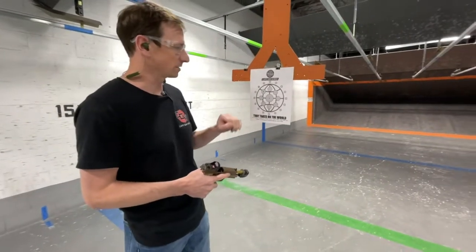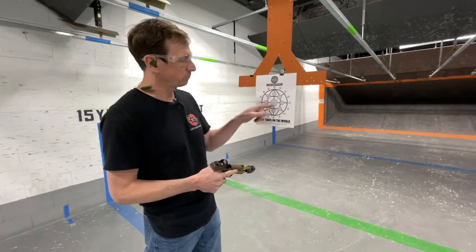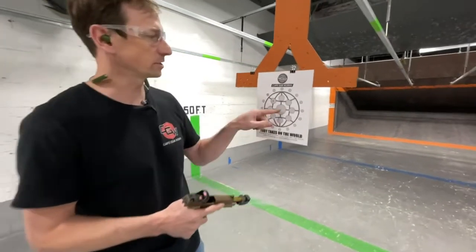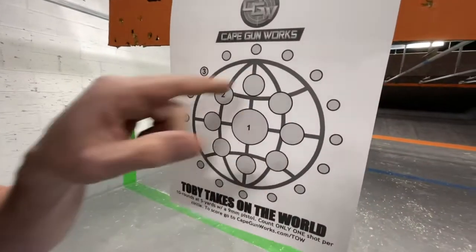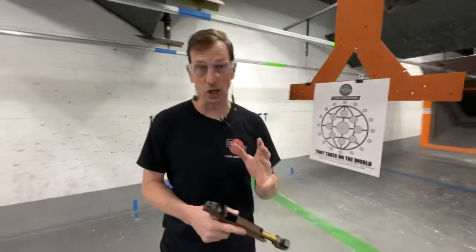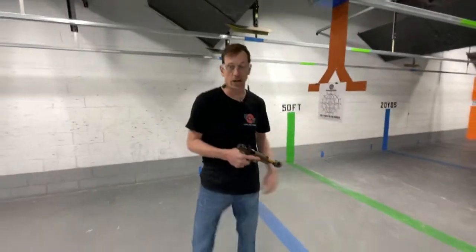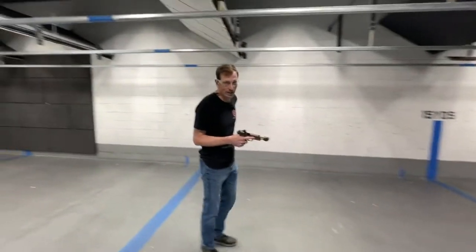This is 5 yards, 9mm pistol, and you have three different point-sized targets. One point for the big one in the middle, two points for the inner ring, and three points for each of these outer rings. You only have 10 shots, so once you're done, add it up and see what your score is.